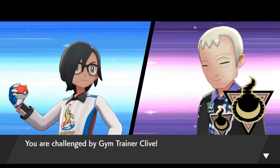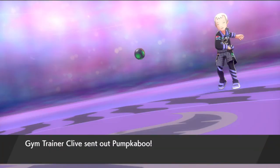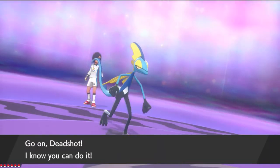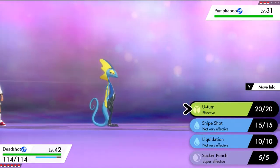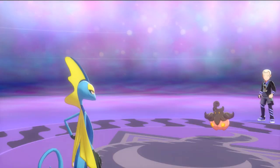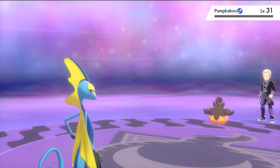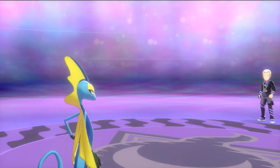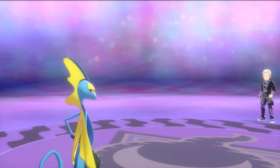Gym trainer Clive would like to battle — he's going to be coming out with his Pumpkaboo. I believe Pumpkaboo is both a Ghost and Grass type Pokemon. Let's go right ahead and use Sucker Punch — since we are faster than this guy, Sucker Punch should take it. And look at that — Pumpkaboo defeated! Look at that — Deadshot being the Pokemon that it should be. Drago grows to level 35 right here.